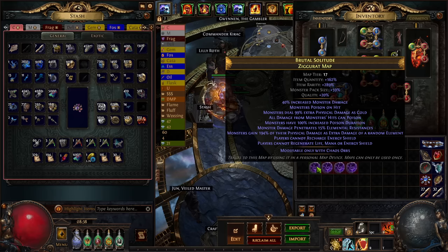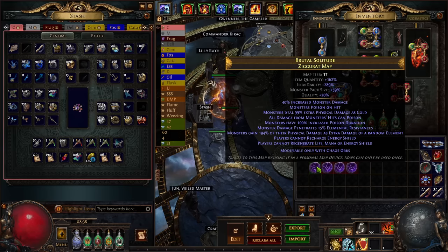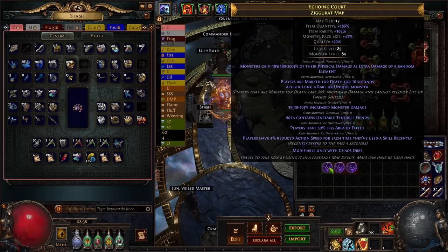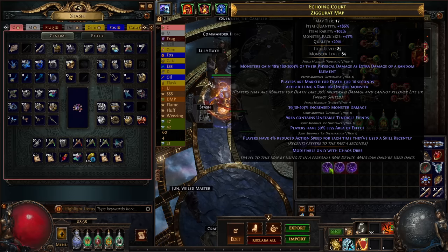Awakener's Desolation I personally skip — when you're juicing tier 17s at five frames per second and you stand on it, you'll die. Next one: players cannot regenerate life — that's a skip. On top of that it has monster damage penetrates elemental res with two modifiers of extra elemental damage plus monster damage — that is a skip of another dimension. This next one has 'players are marked for death for 10 seconds,' which basically means no life regen, plus 50% less area of effect and unstable tentacle fiends. With multiple damage mods I would roll this over.